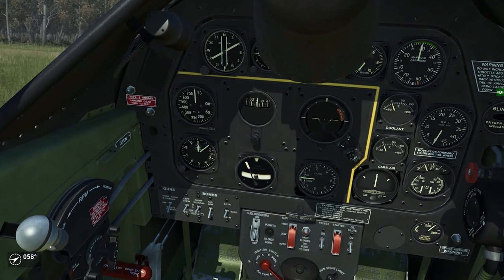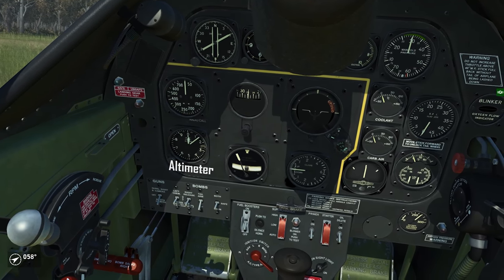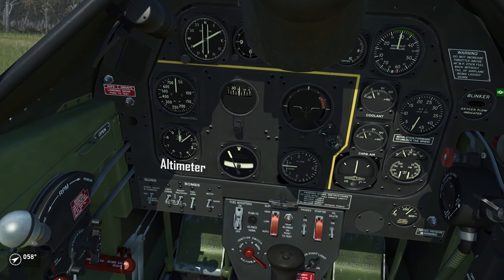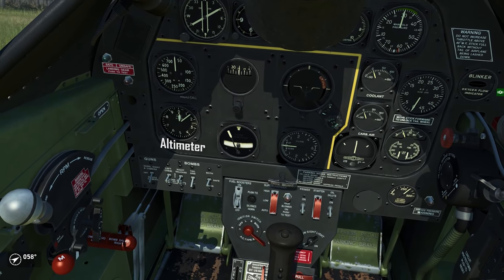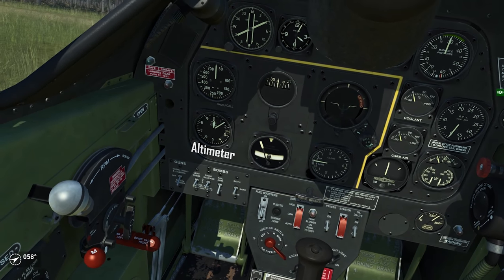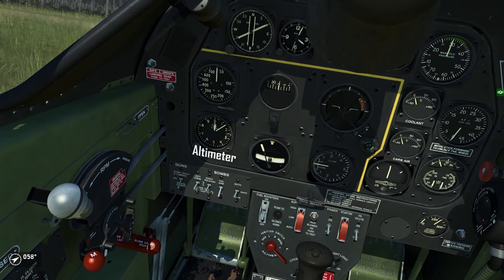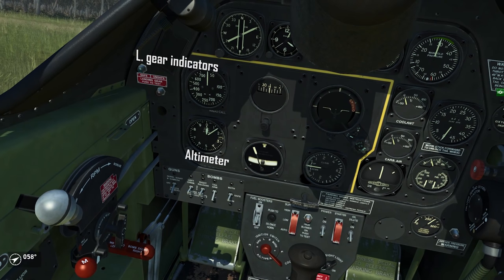To the left you see the altimeter showing altitude. The very small hand shows 10,000 feet, the medium hand shows 1,000 feet, and the very large hand shows 100-foot steps. This gauge needs a bit of getting used to, especially if you are used to metric measurements, but after a while it's workable. And on the wall you see the landing gear indicator — the red light shows up when your landing gear is currently extending or retracting, and the green light is lit as soon as your landing gear is fully extended.